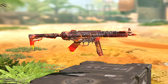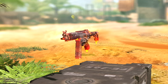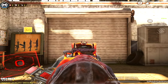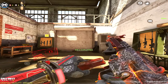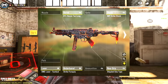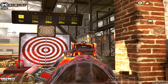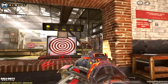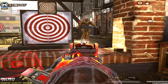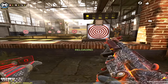At number two is the QQ9. I was actually debating putting this at number one, but there's a new SMG in town which I'll get to. The QQ9 kills extremely fast compared to any other SMG in the game — it shreds like no tomorrow and has an insane amount of range at the same time. I love this gun and honestly wanted to put both it and the number one gun in first place, but I had to fill all five slots. Stay tuned for the number one pick.